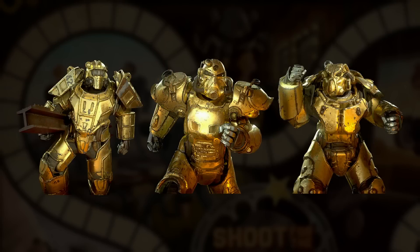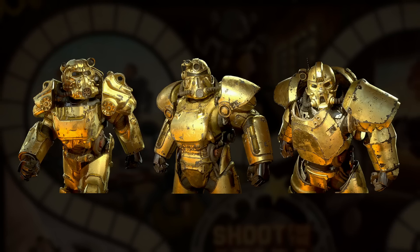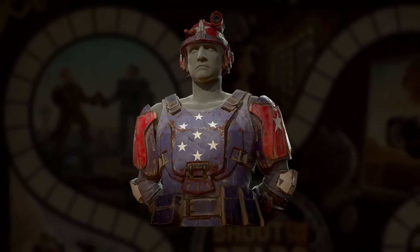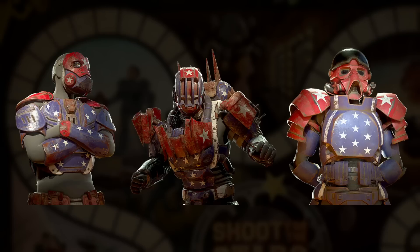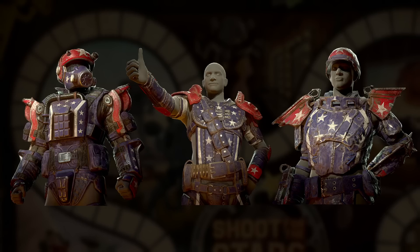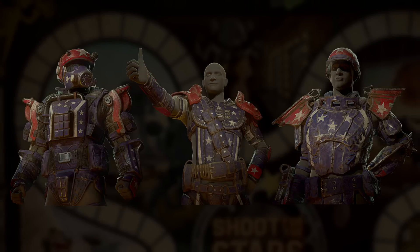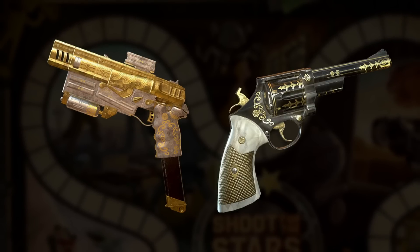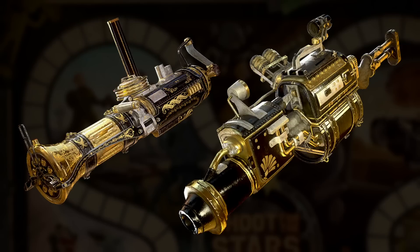Another staple of every season are the Power Armor paints, and these will definitely stand out with the golden paint available for every current suit of Power Armor. An acquired taste perhaps, but the obligatory season armor paint set arguably stands out even more, as we have the Stuntman paint. This is available for every type of armor, barring the Brotherhood Recon. We aren't just getting gold power armor though, as weapons are also getting the treatment. The gilded paint can be applied to the 10mm, 44 pistol, gatling gun, and railway rifle.